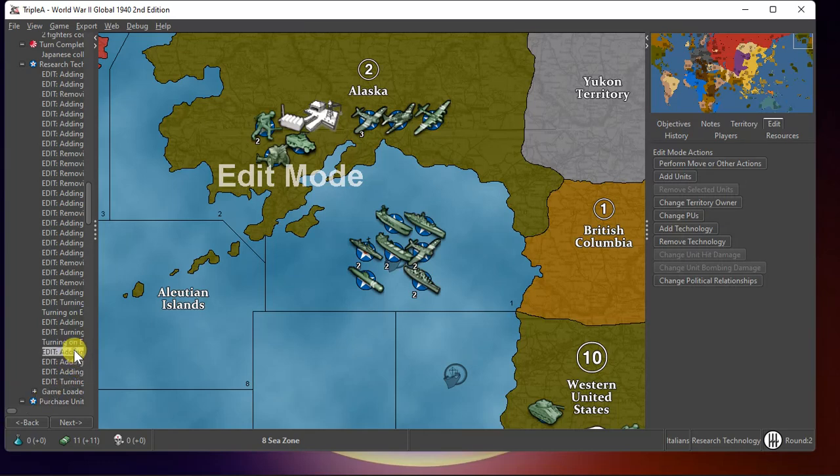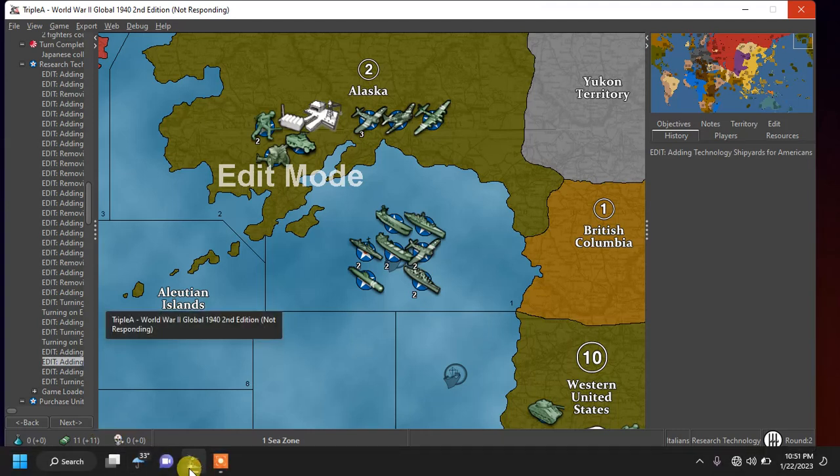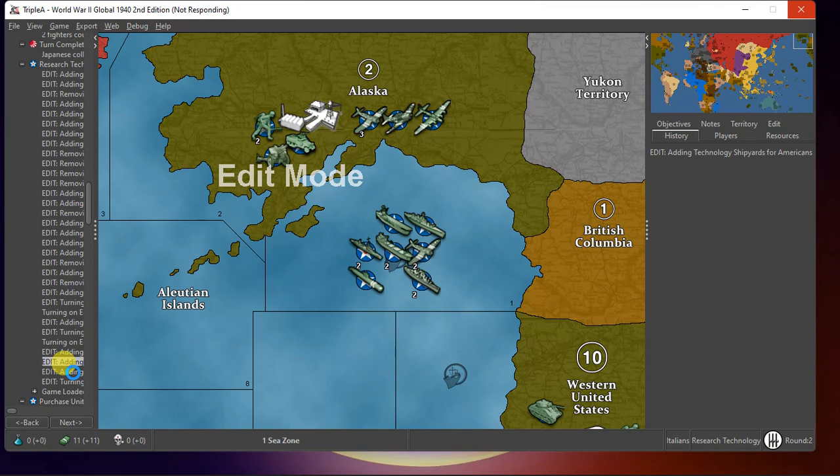I added the tech, added this factory — this shows I have one die left. I added shipyards. My computer just froze. Following that: large aircraft, super subs, and war bonds — so a lot of tech already in the game.